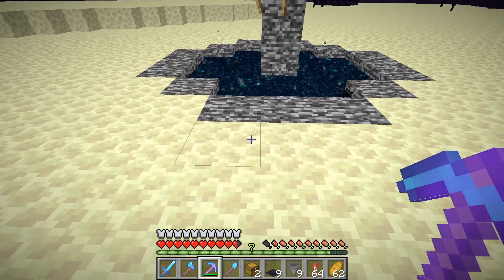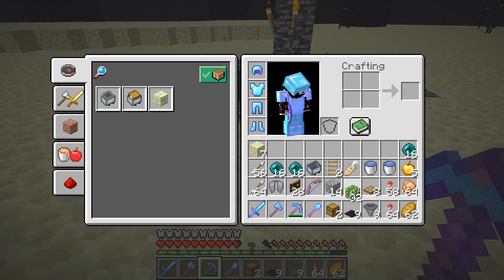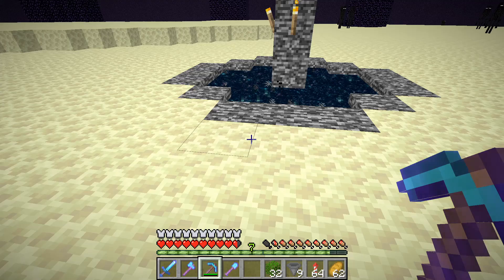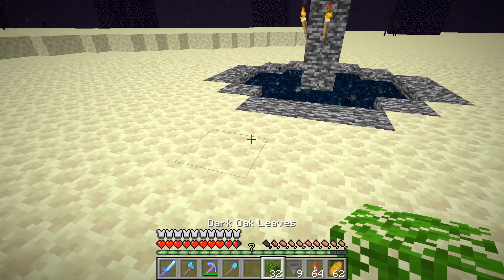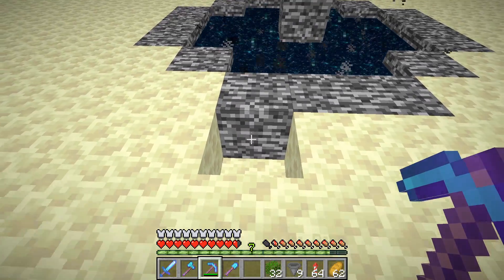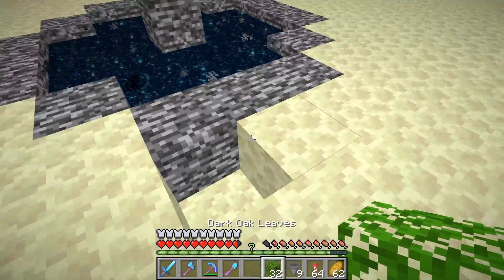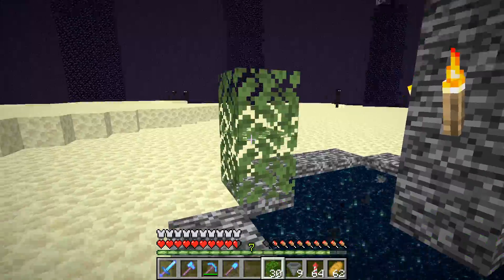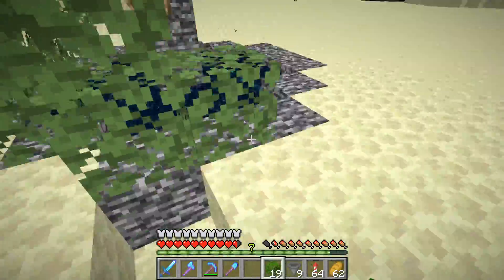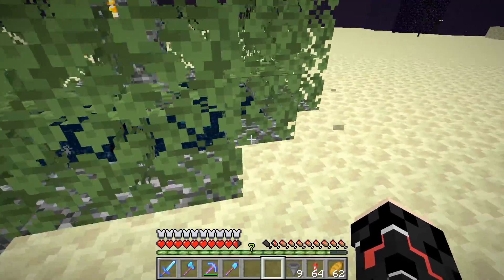After you've done that and cleared this area, come here in front of the portal and build yourself a two-high wall all the way around it. Now if your portal is one block down in the ground you only need a one-high wall, but for our purposes, because it is level with the ground, we are going to do a two-high wall.